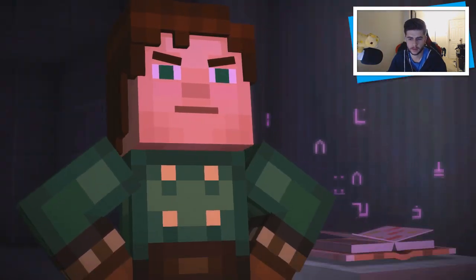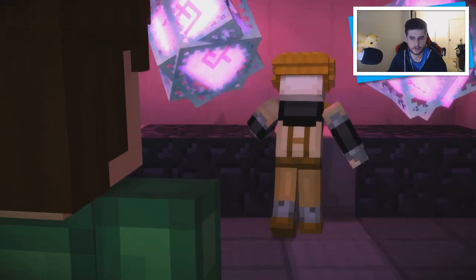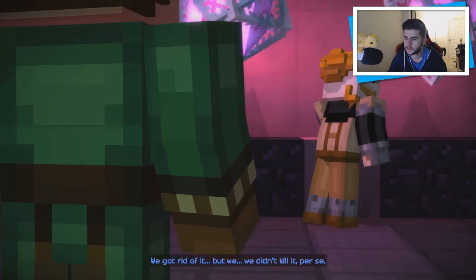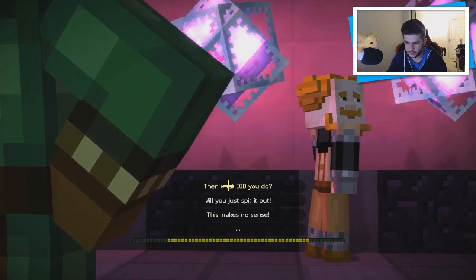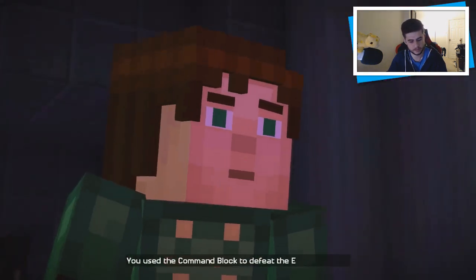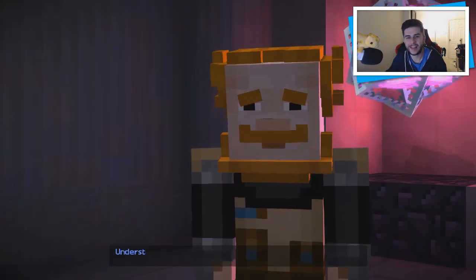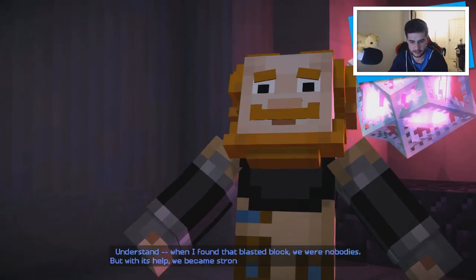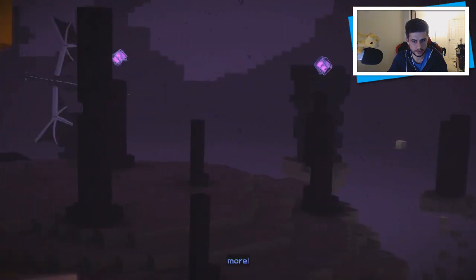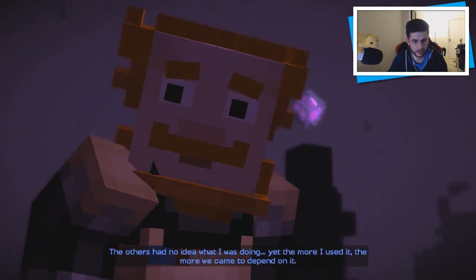'I'm afraid I haven't been honest with you, Jesse. We did defeat the ender dragon, but it wasn't exactly like I said.' How not exactly? 'We got rid of it but we didn't kill it, per se.' Then what did you do? 'We didn't do anything — we used that damned command block.' You used the command block to defeat the ender dragon? 'I'm afraid so. When I found that blasted block, we were nobodies, but with its help we became stronger, faster — we could do so much more. The others had no idea what I was doing, yet the more I used it the more we came to depend on it. I knew it was only so long before someone would find out.'